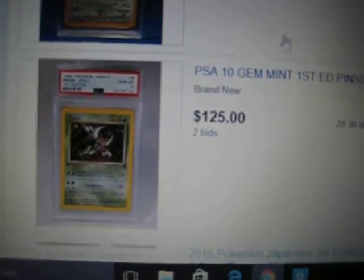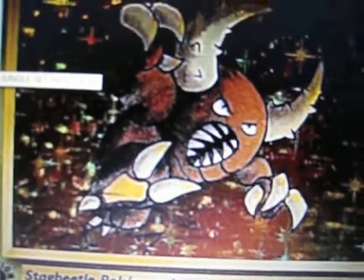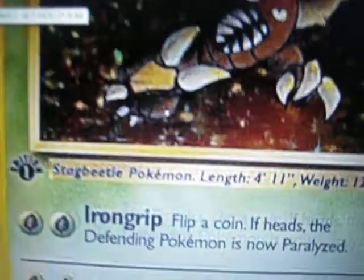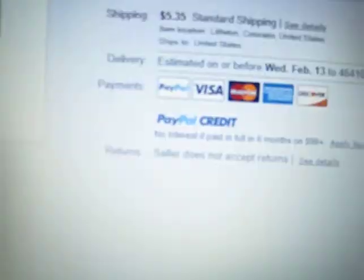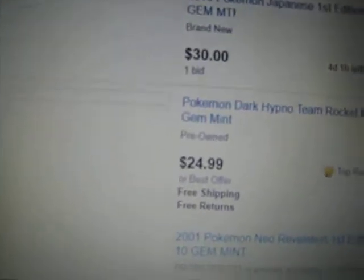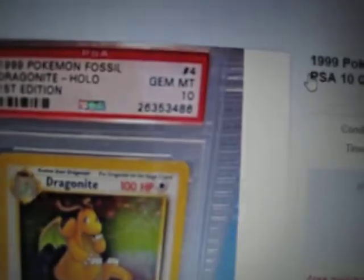Team Rocket cards in PSA 10 — I'll really have to look at that one. Look at this Pincer — those don't come up too often. What the heck? Oh, that must be the artwork or something, because that looks choppy as hell to me. One minor imperfection that doesn't count — they'll usually let that slide. The front looks kind of iffy. It's a tough card to get.